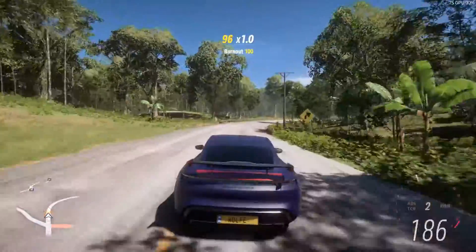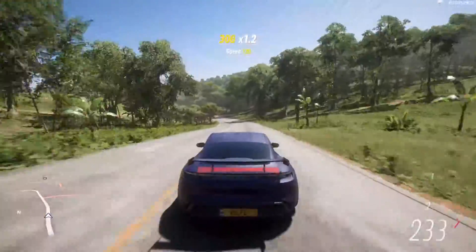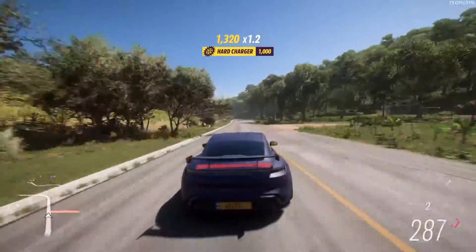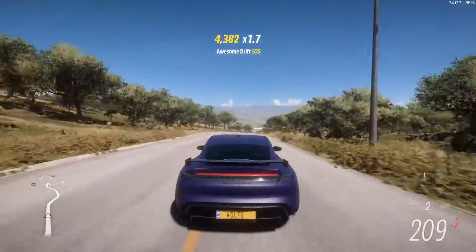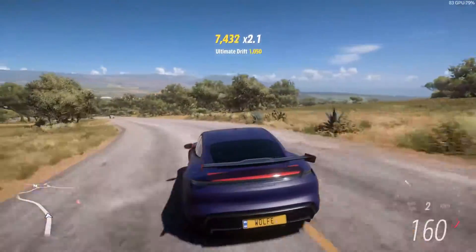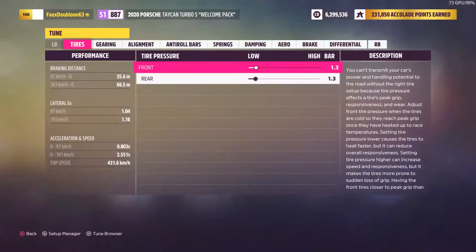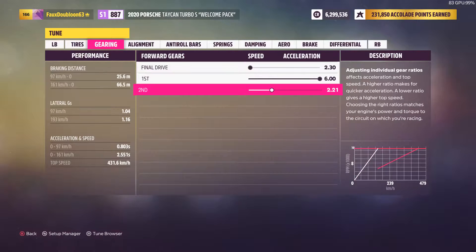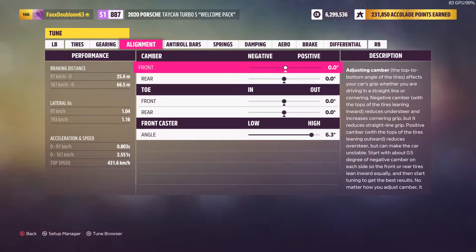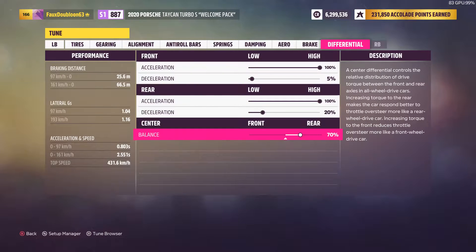Number two: the second car is the Porsche Taycan Turbo S Welcome Pack 2020 version. There are two different types of Porsche Taycan Turbo S in this game, but we are specifically talking about the Welcome Pack version, because this is the superior car when it comes to tuning — far more superior in both acceleration and speed. And as you probably know, this is an electric car. The performance records at the bottom left show 0 to 97 km/h in 0.803 seconds, 0 to 161 km/h in 2.551 seconds, with a top speed of 431.6 km/h, making it one of the fastest cars in Forza Horizon 5.